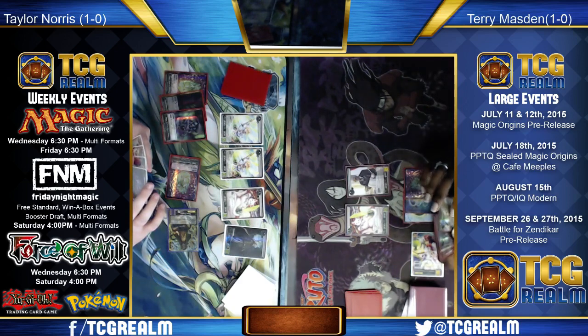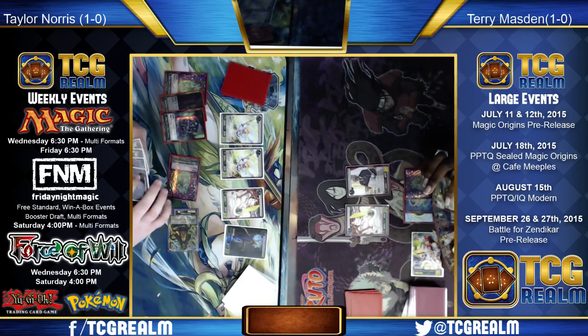Interesting that Phil is still able to fit in Bile Blight into a deck like this, where you're playing so many more Forests because of Nissa — just a one-of. Languish is now on top of the deck.